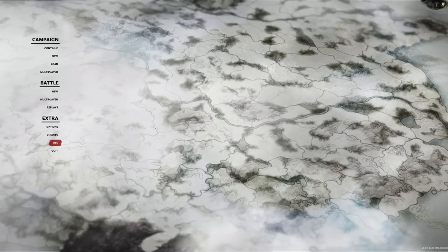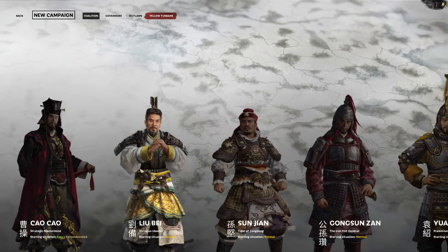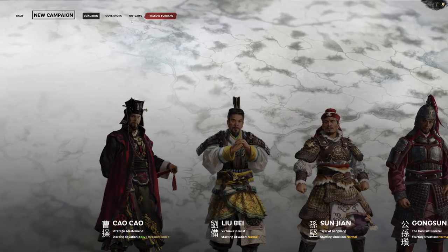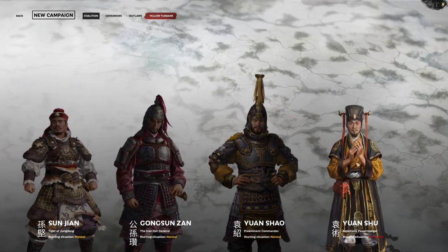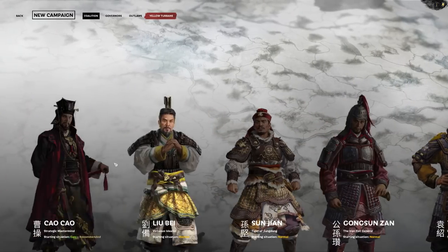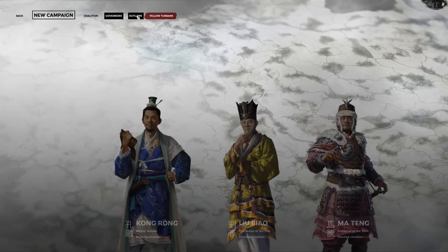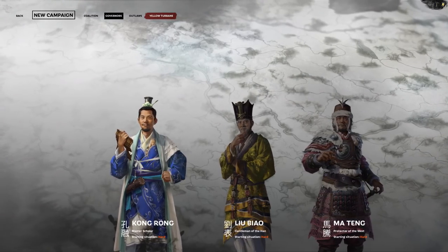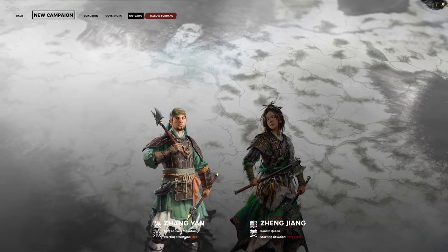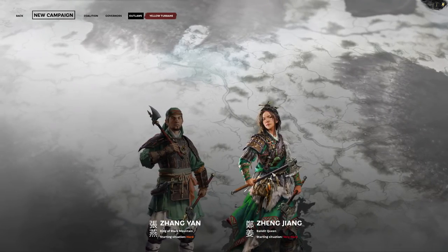That's been a long introduction, and without further ado we start a new campaign. It's the very first time I've played this game. I know we have several coalitions — those are probably the easiest because you start not alone. Then there are governors who are a bit alone, and the outlaws. The King of Black Mountain is hard, the Bandit Queen is very hard — if you're up for a real challenge, play the Bandit Queen. Everyone's against you.